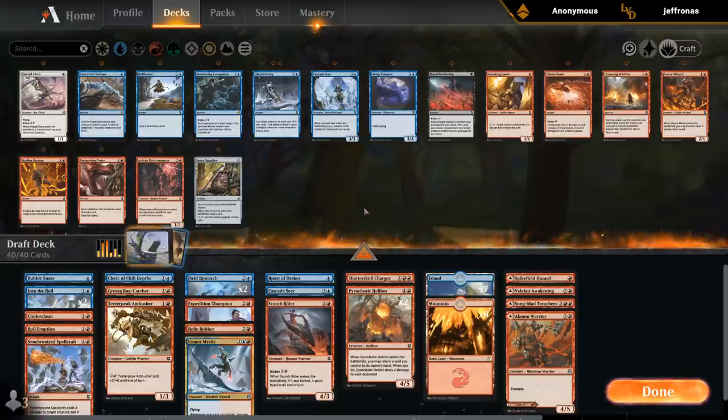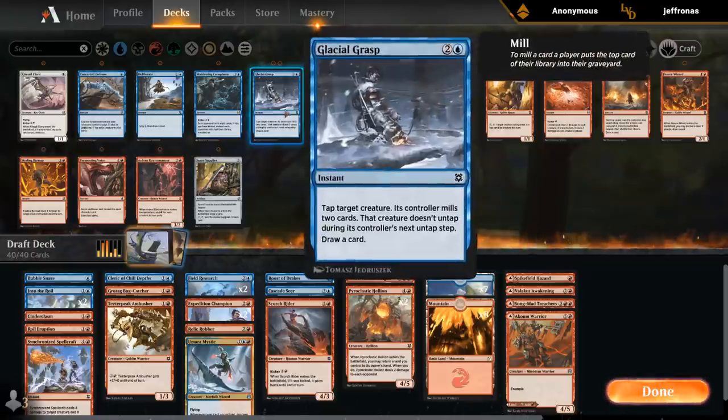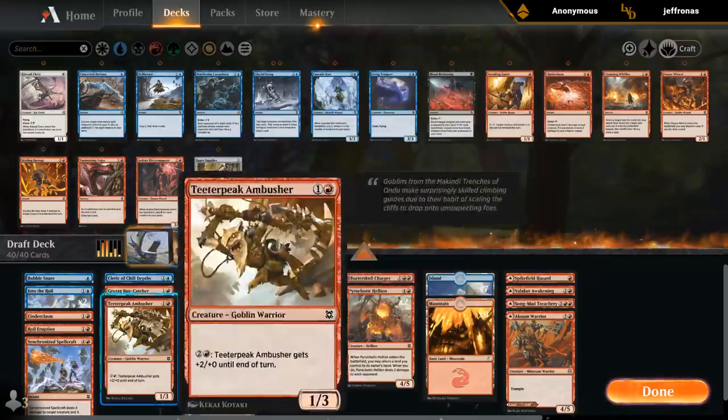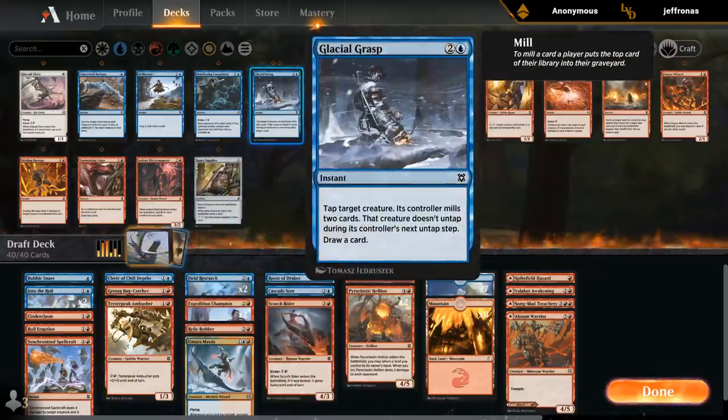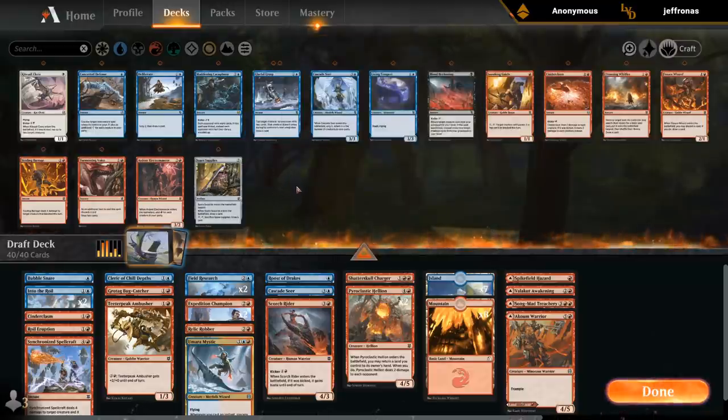Cinderclasm gives us a very unique effect that can bail us out, and we do have double Into the Royal which does a similar thing to Glacial Grasp. We're also not really a tempo deck — Glacial Grasp would be better if we had more pressure like the Bug Catcher to apply tons of pressure and keep creatures tapped down. This deck is kind of looking to grind, because we have a lot of card advantage with Roost, all the dual-faced cards, Hellion picking up lands again.